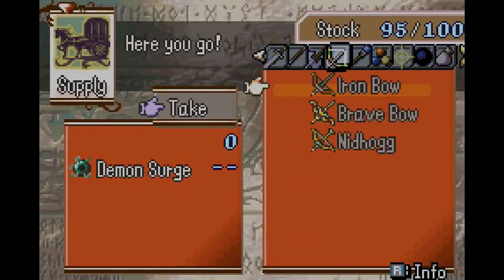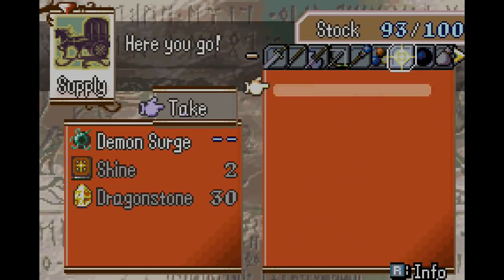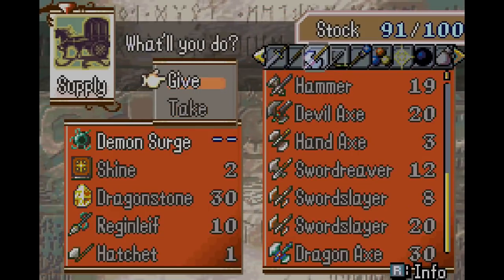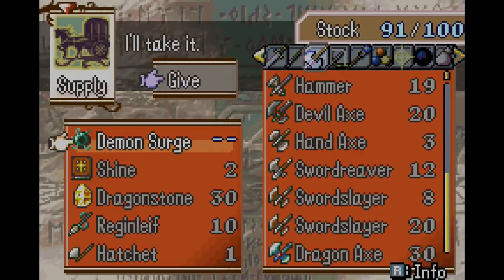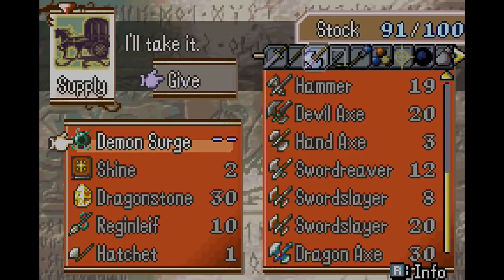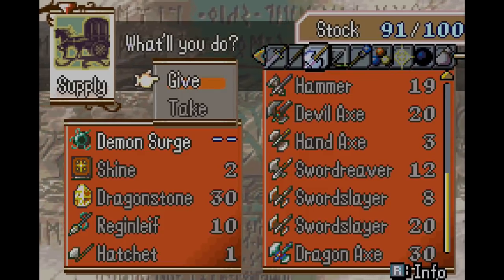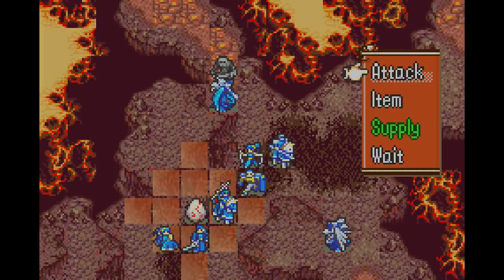First I'm going to take something useless. Let's take that random shine tome and grab that dragonstone. Let's repair the Reginleif. And that one-use hatchet I've kept in the convoy — let's actually have it make a use. Now, you want to make sure that something useless is in the first slot of this egg's inventory, because it will disappear when the egg hatches. Make sure no legendary weapons or anything valuable is in that first slot, because if they are, you'll lose them forever. With Demon Surge there, that's fine. However, be very careful when repairing dark magic or the dragonstone because Gorgons can use them. If everything goes according to plan, the Gorgon won't get a chance because it'll be mind-controlled into giving all of its items back into the convoy before it has a chance.